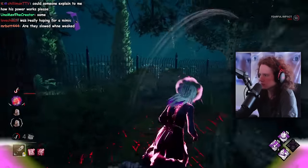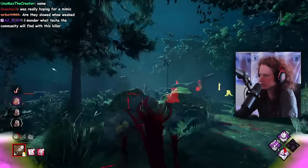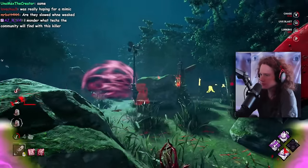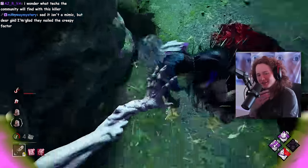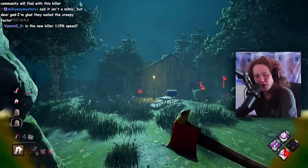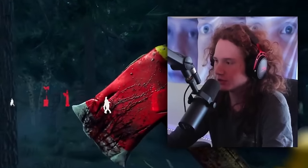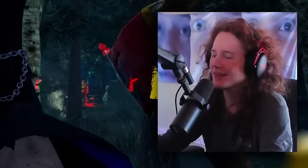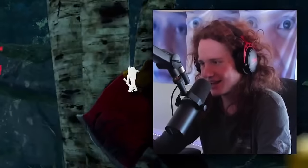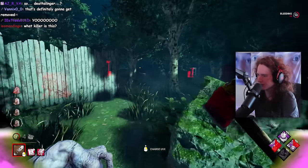Weakened! Okay, and she doesn't lose weakened when I M1, so that means I can just do this. Alright, we're learning. They don't lose weakened when you M1 — it's not like Trickster. So you can get them weakened, M1, and then range hit them. I kind of like that. He's kind of cool. The combos you can pull off are kind of fun.